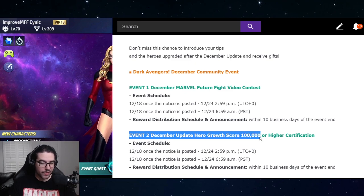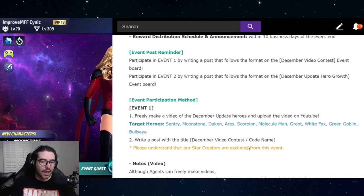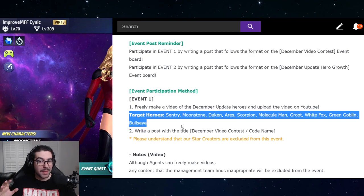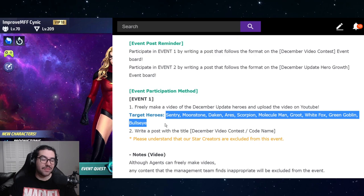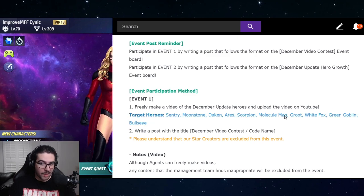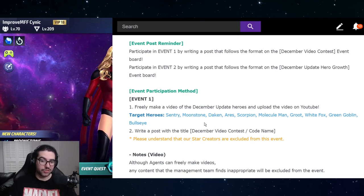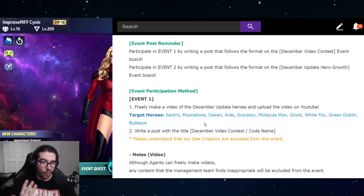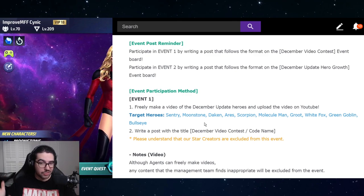The event I'm more interested in — the one that's way easier and still has really spicy rewards — is the December update hero growth score event. All you have to do is hit 100,000 growth score or higher on eight of the ten possible heroes. This makes the event even better: not only are the rewards super juicy, but you only have to hit eight of the ten.